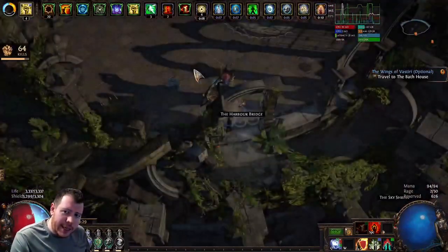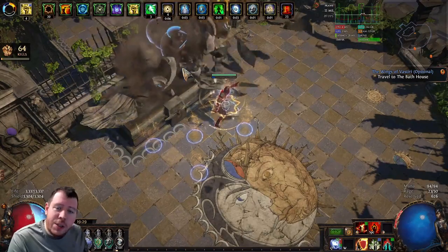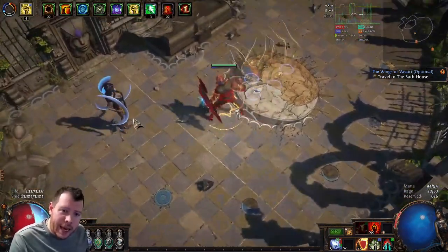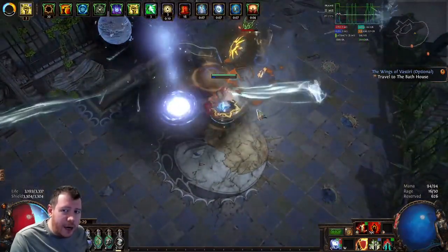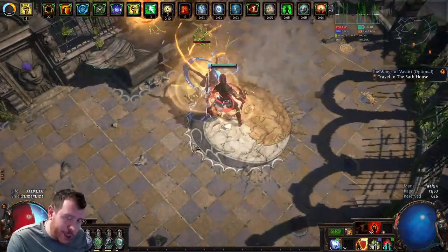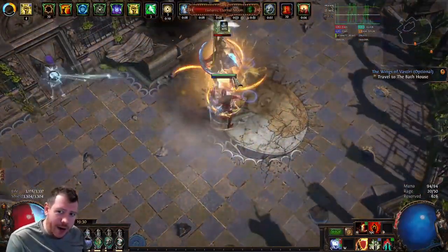You'll notice it changes from night into day. Then you go into the Sky Shrine, interact with the statue of Lunaris and Solaris, and then kill Lunaris and Solaris. They do quite a lot of damage so this is sometimes a bit of a DPS check and also a resistance check — be prepared to die if you're not ready for this fight.